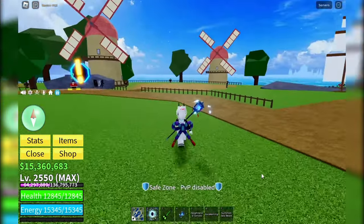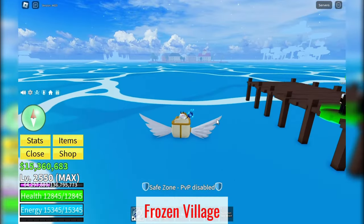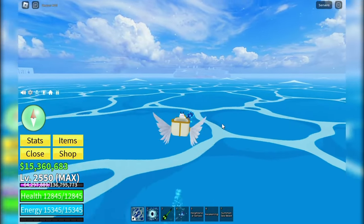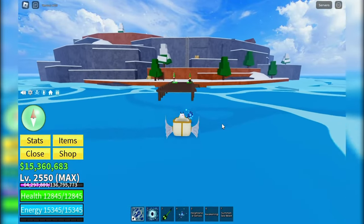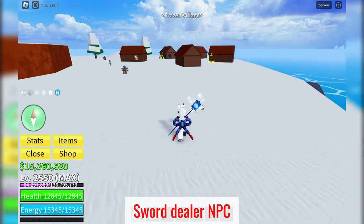Alright, MindBloxers, our journey begins at the frozen village in the First Sea. If you're not sure where that is, just follow along as we navigate through the map. Once you arrive at the frozen village, you'll need to find the Sword Dealer of the East. Follow me as I head over there.